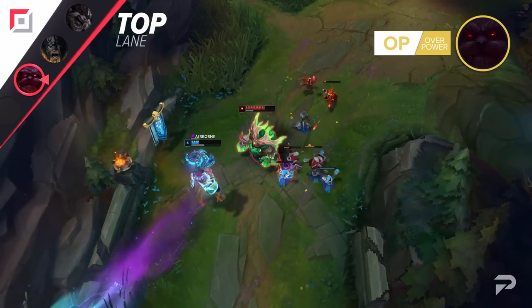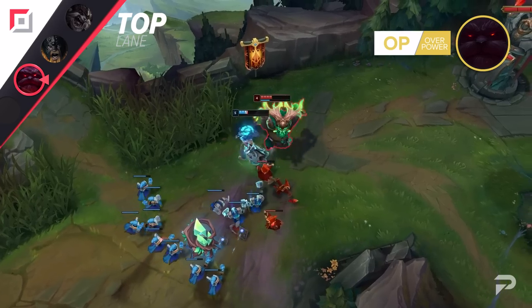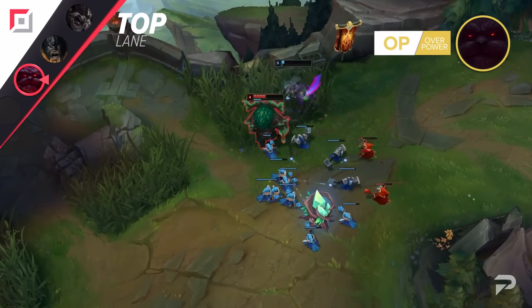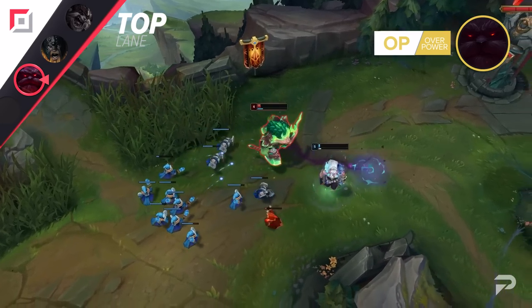If you're a solo frontliner, Jak'Sho is definitely the better option. If you have some beefier teammates and you don't need a more selfish option to deal with your lane opponent, Radiant Virtue can be an extremely OP item to enable your allies in teamfights later.